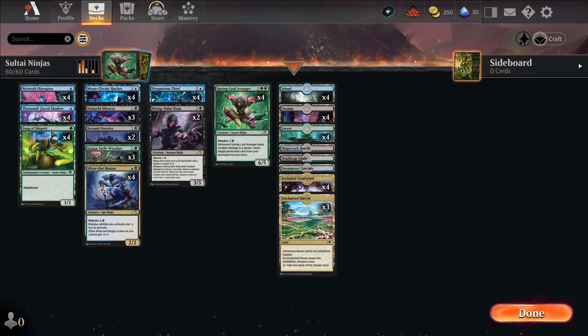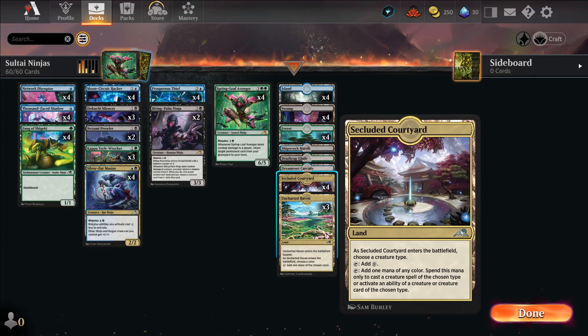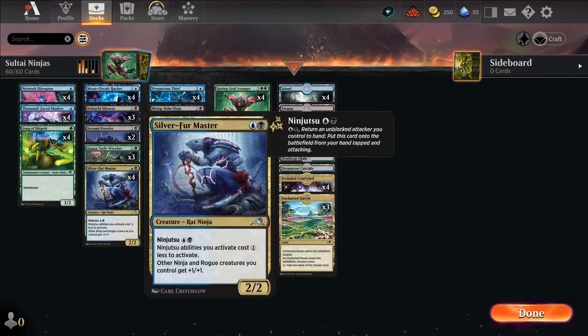It was really awesome maybe six months ago — it might not be so good today, but we're going to test it out. For lands, we have one of each of the Shipwreck Marsh — it comes in tapped unless you control two or more of their lands — and Secluded Courtyard, which we're going to hit ninja on every time. The Network Disruptor is not going to benefit from that, but you're getting her in on turn one anyway, so it doesn't matter. Once you hit ninja on Secluded Courtyard, everything is game.